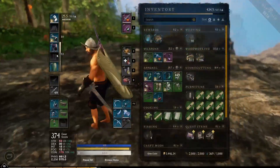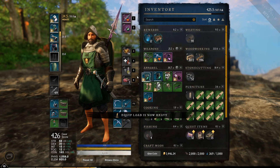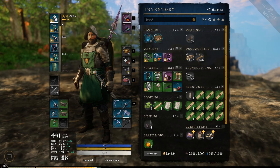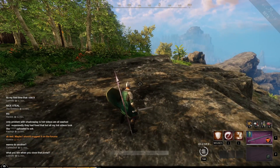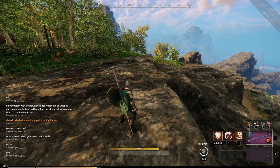Now if we go through and wear heavy armor — I'm going to put on the rest of the heavy armor set including the boots — we can very quickly see that the weight goes up significantly.